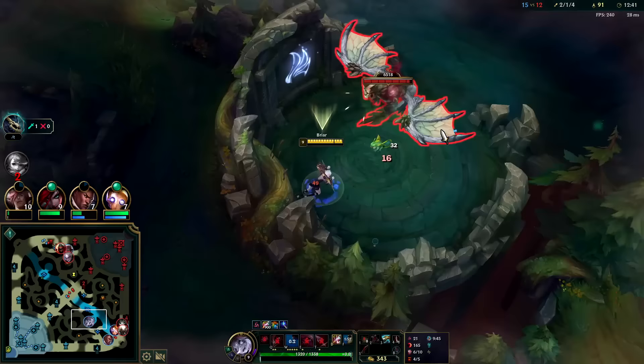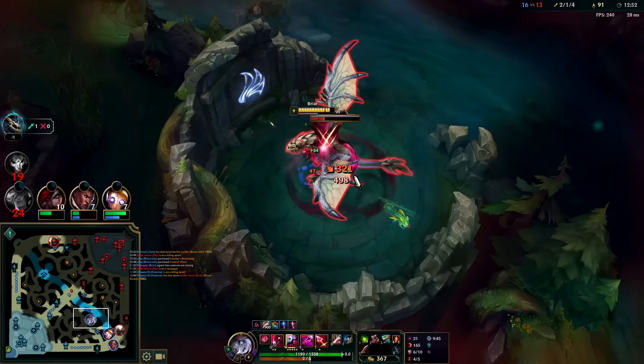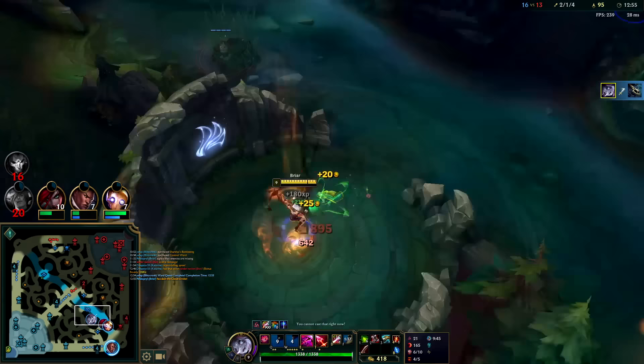Like Fiddle drain goes through untargetable normally — it still affects Vlad's Blood Pool or Fizz's Troll Pole. But I've played Fiddle against Dustblade and when their Dustblade pops — obviously not off killing me, off someone else — my drain no longer affects them. It's weird. Yeah, Dustblade is pretty cracked.